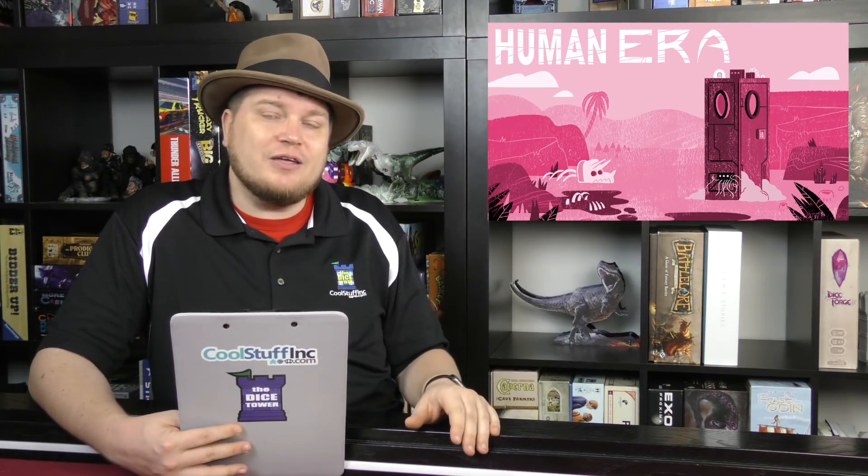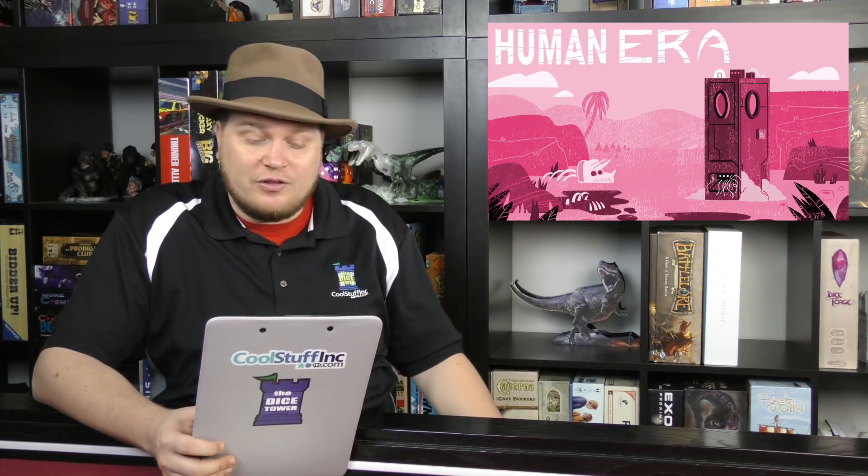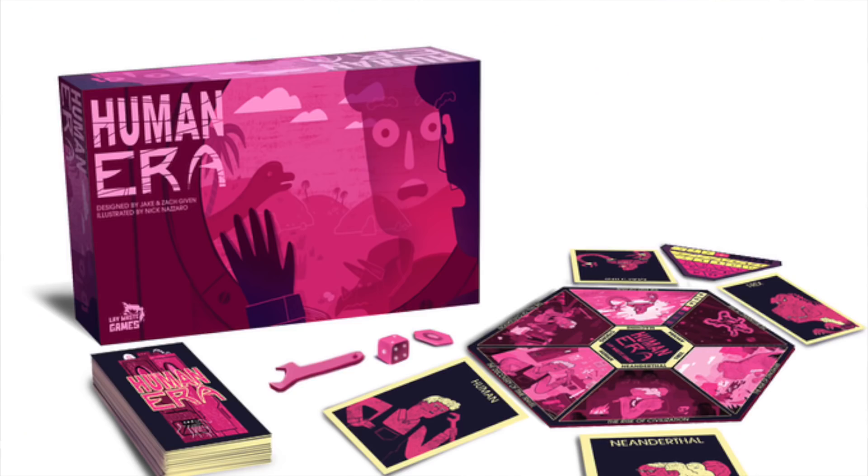Lay Waste, whose first game was Dragoon, is coming out with a game called Human Era. This is a time traveling game, and usually I'm out because time travel is really hard to do in a board game. But it doesn't matter as much here because it's a four to ten player social deduction style game. Some people are cyborgs at the table. It's also really pink.